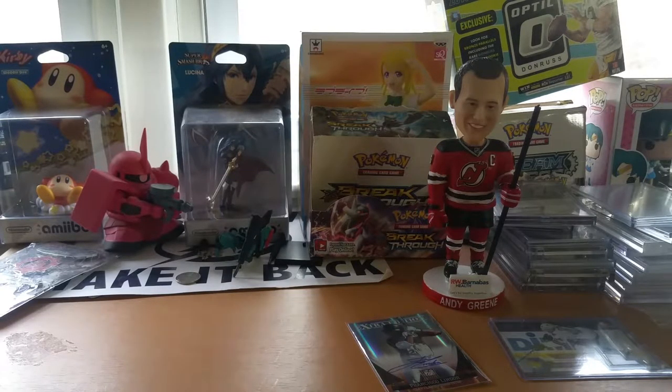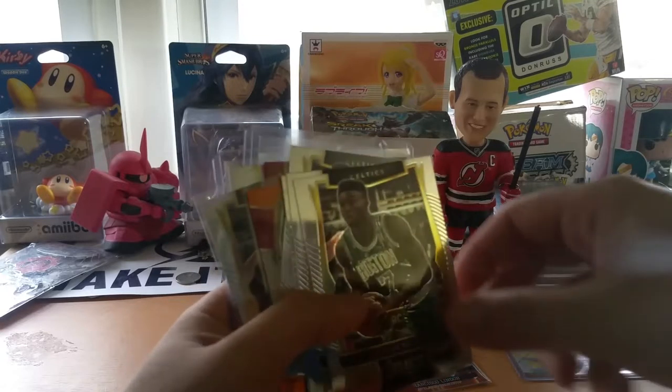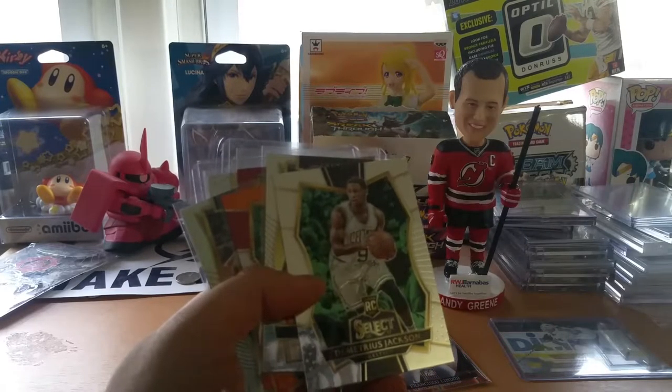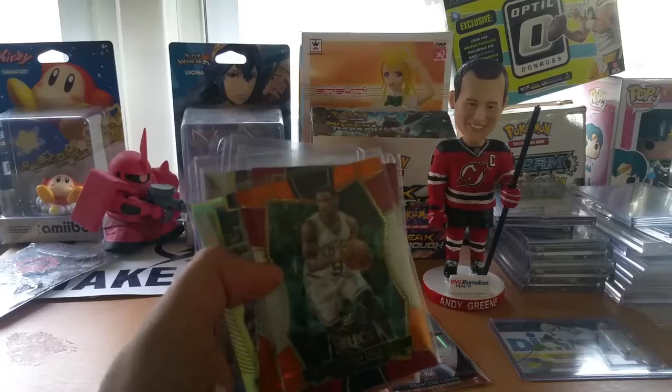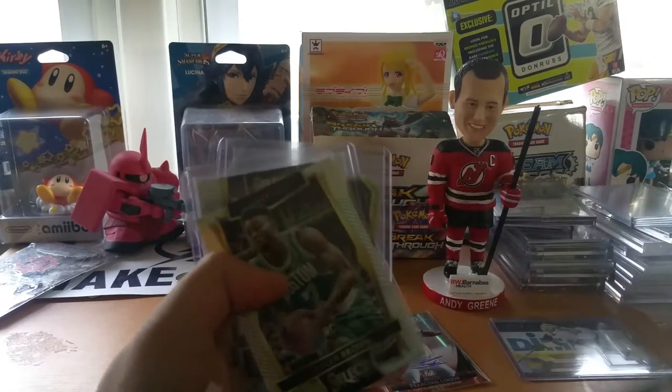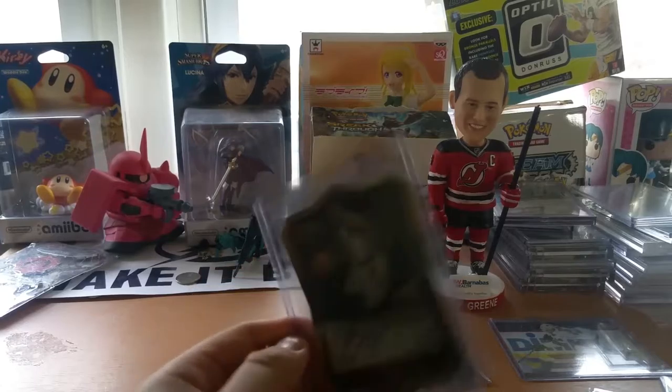He sleeved up the rookies. I was hoping for an Isaiah Thomas auto — did not get it. But here we have Isaiah Thomas, Al Horford, Horford again, Jalen Brown rookie, another Jalen Brown rookie, Demetrius Jackson rookie, Jalen Brown rookie, Demetrius Jackson tri-color rookie, Alenic tri-color Jalen Brown refractor, a Tyler Zeller patch which is not numbered, and a really cool-looking Demetrius Jackson auto.